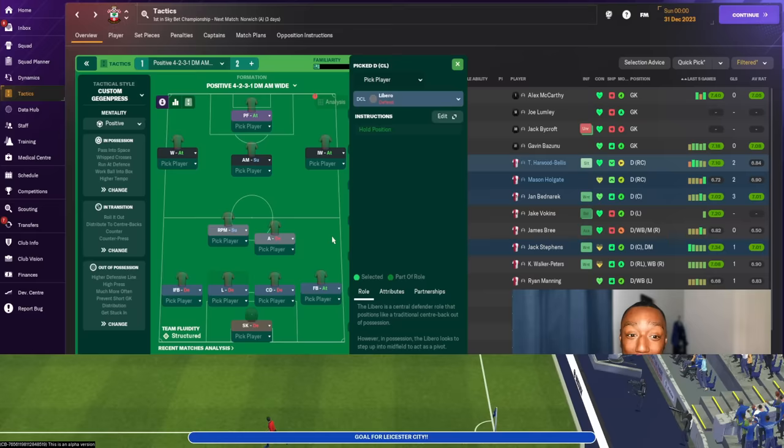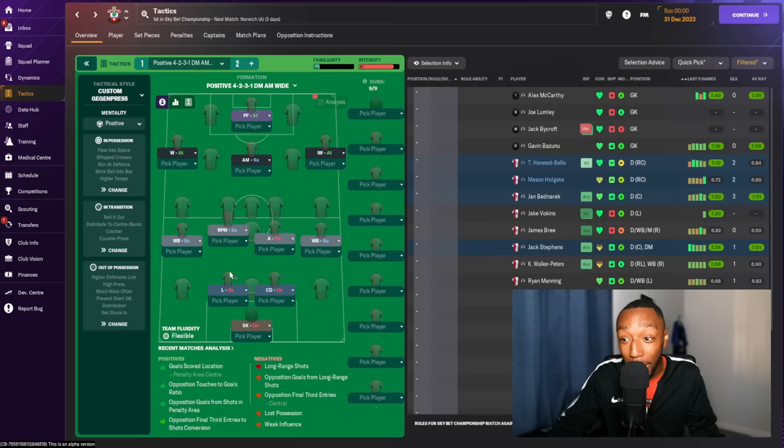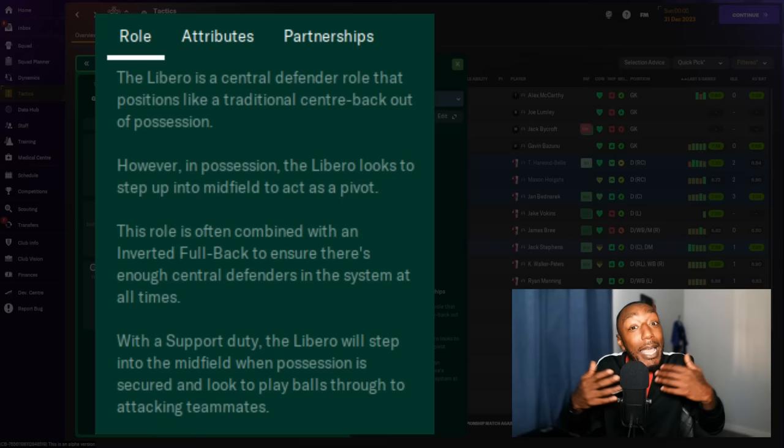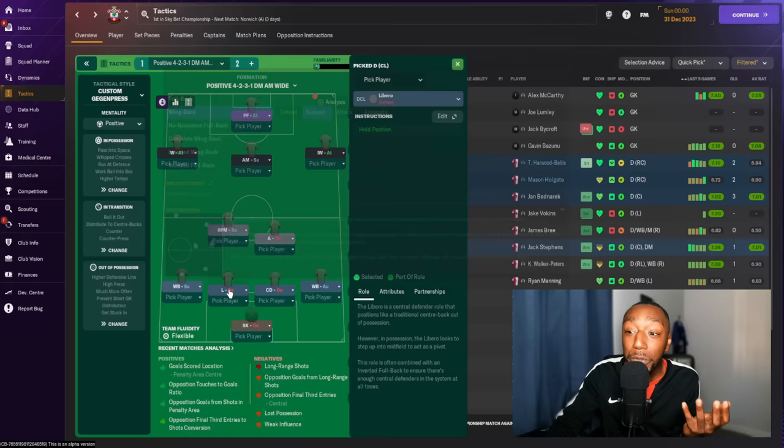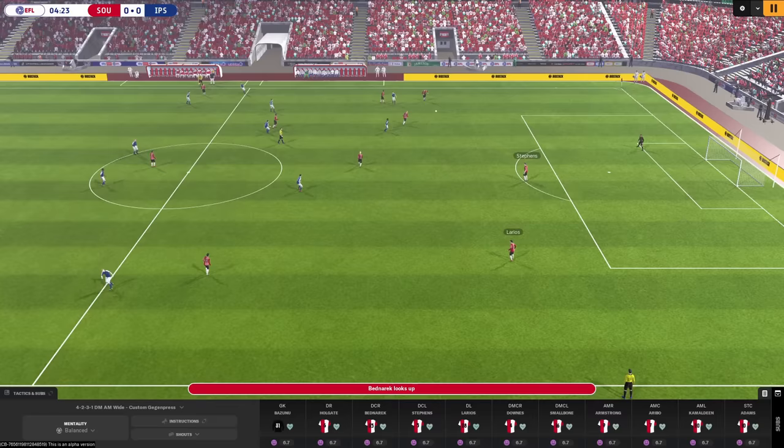If you're going to use this libero role, be careful not to make the same mistakes I did. I tried this role without thinking about my fullbacks, and it didn't work because the libero wanted to push into midfield, leaving just one central defender. As advised in Football Manager, the role is often combined with an inverted fullback to ensure there are enough central defenders in the system at all times. In my Southampton system I'm using Libero on Defend while also using the inverted fullback to keep enough defenders back.